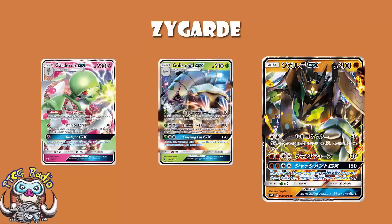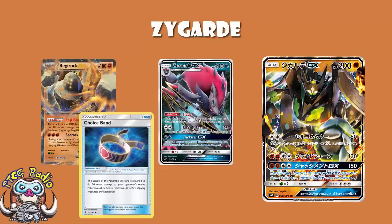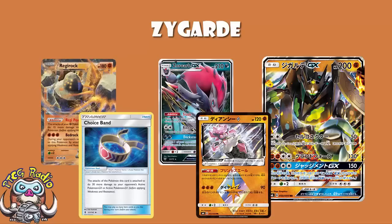Look at something like Zoroark — a big, Fighting-weak Pokémon, the best Pokémon at the moment, the one we're all going after. To get a one-hit KO with a Fighting Pokémon, you need to do 110. We're doing a base of 50. Add a Regirock, you're up to 60. Add a Choice Band, you're up to 90. Add a Diancie, you're up to 110. That means, for one energy attachment on a basic Pokémon, you can KO the best Pokémon in the game in a single hit. That is frankly dumb.